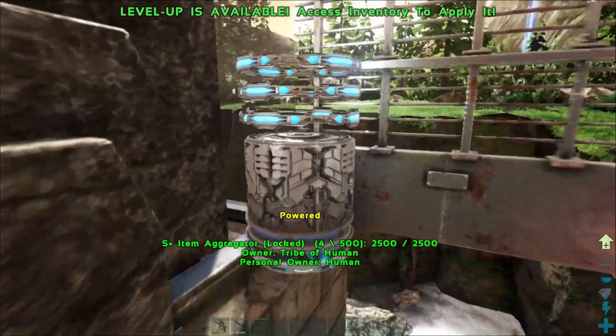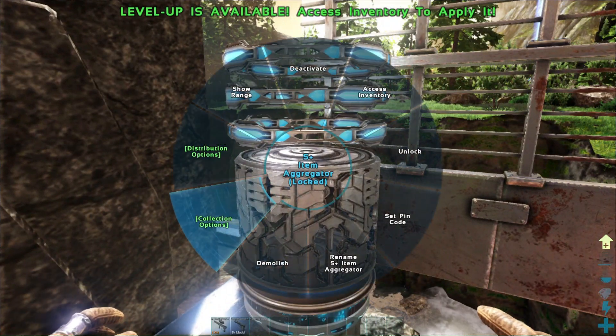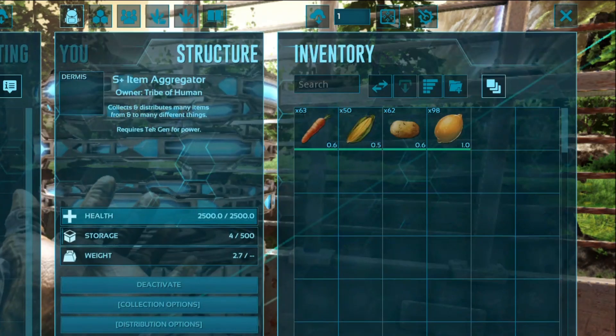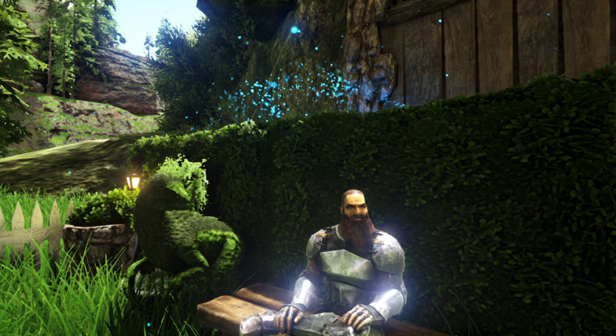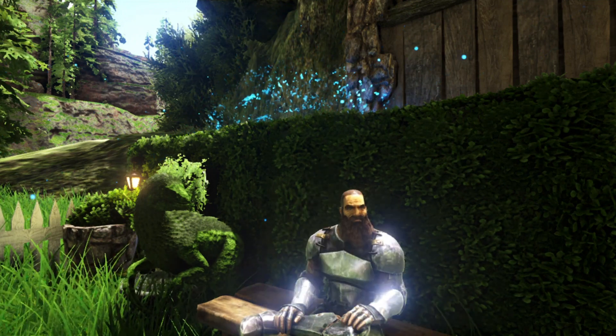Our second harvesting option is the item aggregator — a little bit more fancy, but it basically does the same thing: harvesting crops and keeping them fresh. All of your farming and breeding worries have been taken care of. I appreciate you hanging out with me — I'll see you in the next one.